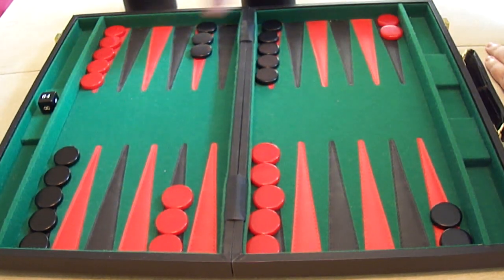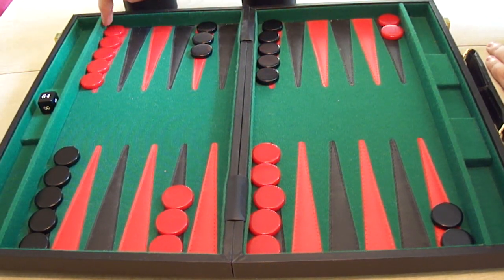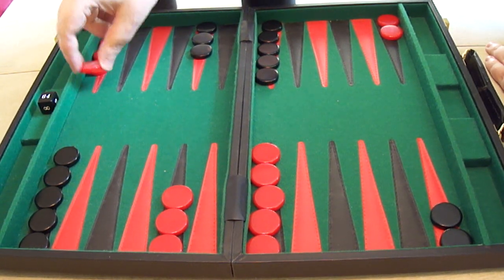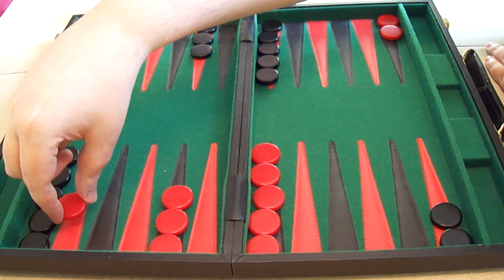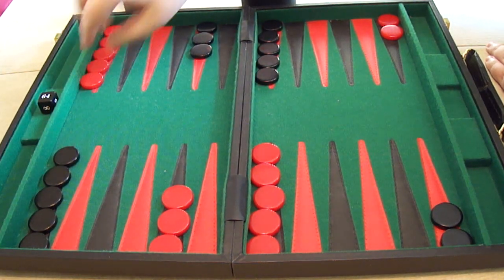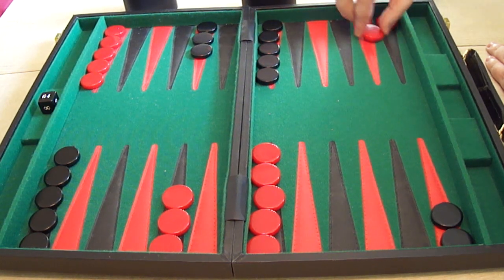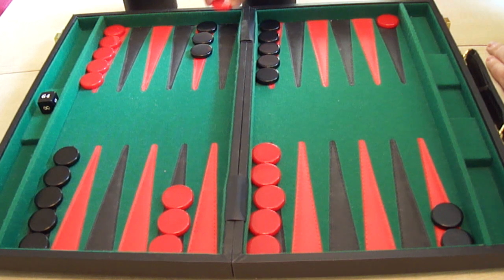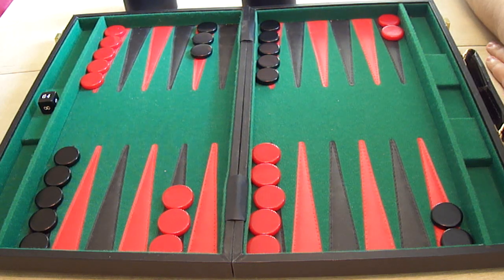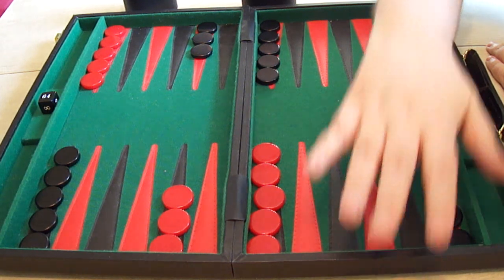Now, if you reach the edge of the board, you then go round. So a piece on this point rolling a four can move one, two, three, four. Or a piece here moving six spaces could go one, two, three, four, five, six. And that's basically the core of what backgammon is about — it's a race. A race to get your pieces around to your home board for each player.